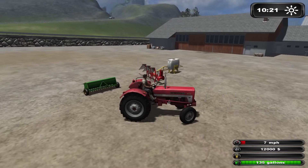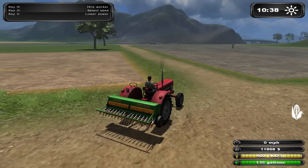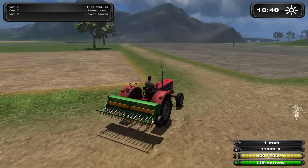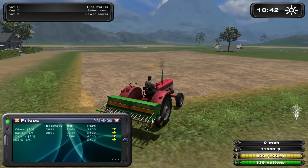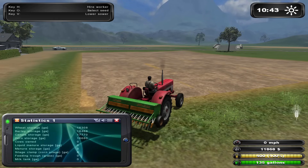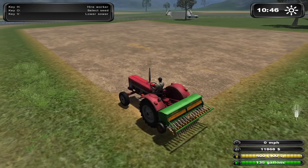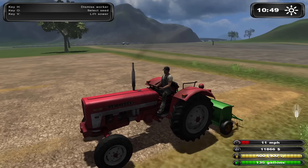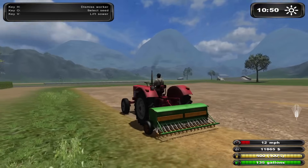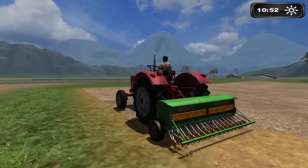I believe the seed fill is right over there, so we're gonna do that, get ourselves some seed in the ground, then hopefully spray a few moments later. Apparently we can plant corn with a seed drill. We have wheat, corn, and I think barley — yes, it's barley, wheat, barley, corn, canola, grass. We can hire a worker though, yay! So that was a thing back in the day. And I forgot we're planting barley.